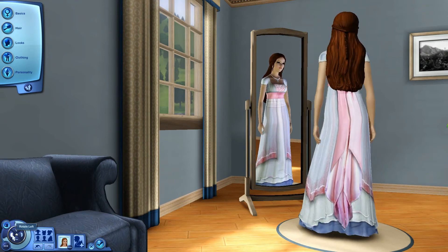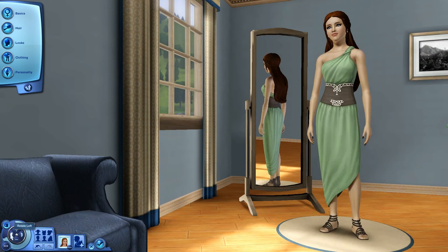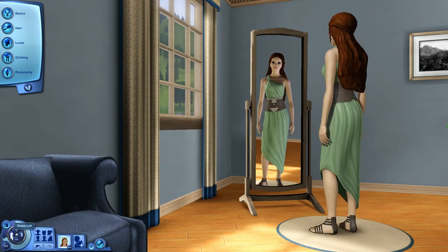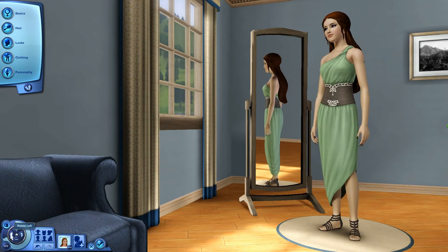Okay, so there is her finished everyday outfit — absolutely beautiful. I love her; she is just amazing. Okay, so this is her formal wear. The dress came with Dragon Valley, the shoes are the same Anubis 360 shoes, and the hair is the same.